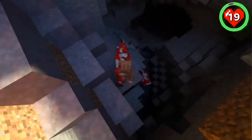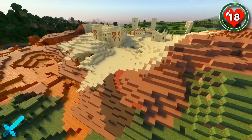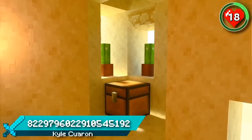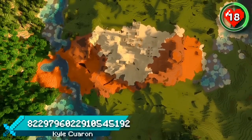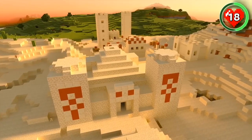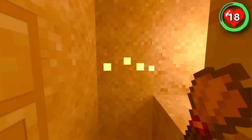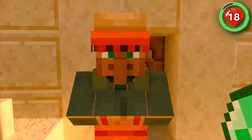Sometimes small Minecraft biomes can be just as rare. This is the smallest desert biome to ever generate both a temple and a village. It's strange enough to see a desert this small in the first place, so the fact that these two structures have managed to spawn here is incredibly lucky. Dig for archaeological treasures, ride a camel and trade with villagers all in the same place.